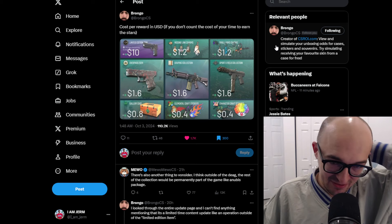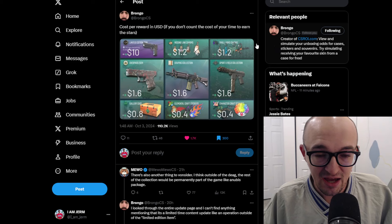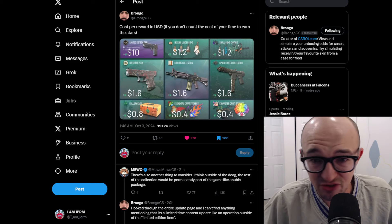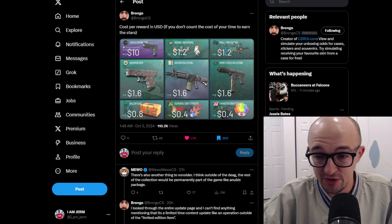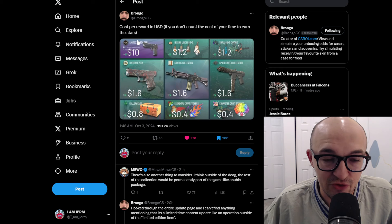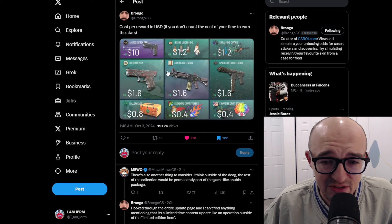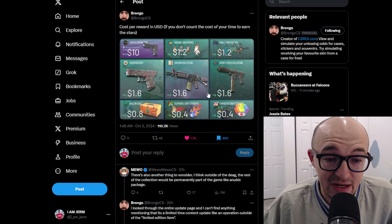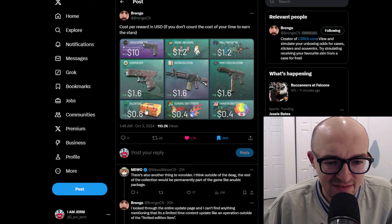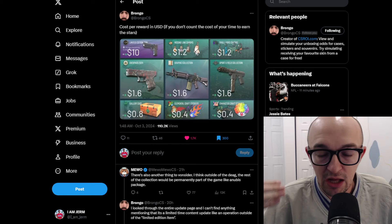Brongo tweeted this out — the cost per reward in USD, if you don't count the cost of your time to earn the stars. All he did was take the price of the pass, which is $15 or whatever it is, and divide that by the number of stars. So the cheaper stuff is going to cost less money, the more expensive stuff is going to cost more money. And some of the things that stand out to me right away is that the case seems relatively cheap and easy to get. A case is a very, very good thing — cases are like the S-plus tier investment of CS.